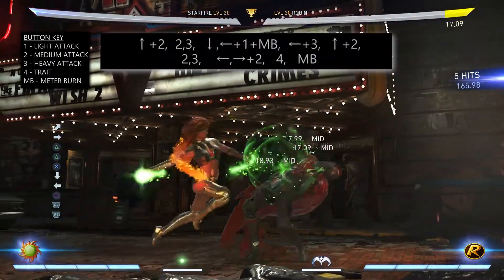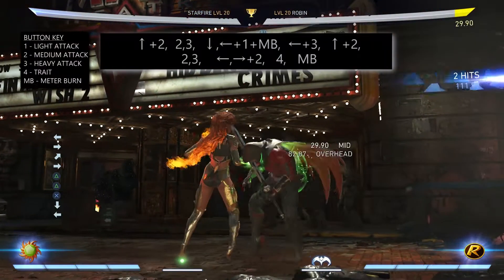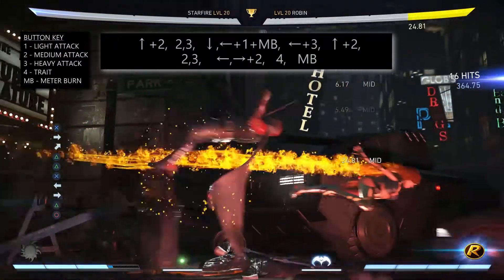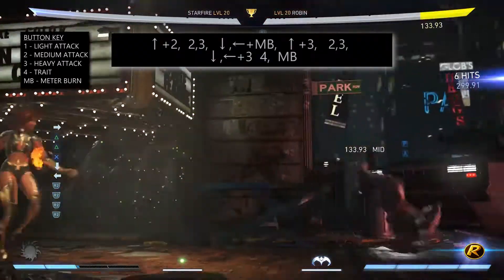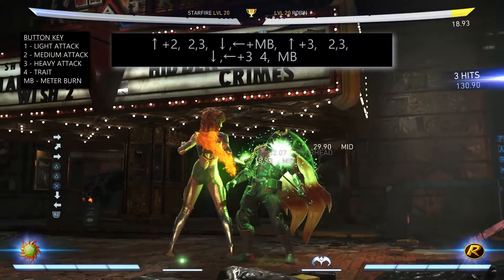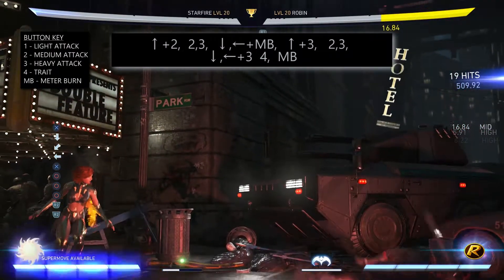You can change this slightly by adding different special moves if you so desire, like the Tamaranean Charge. For some stronger combos, instead of pressing down, back 2 or Stardust meter burn, you could do a wall bounce meter burn cancel, which is done by pressing back, back meter burn or down, back meter burn during a combo. That combo would be: jump 2, 2, 3, wall bounce cancel — so back, back meter burn or down, back meter burn — then jump 3, 2, 3 again, down, back 3, 4 then meter burn.